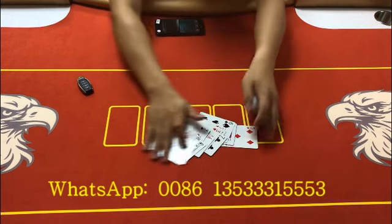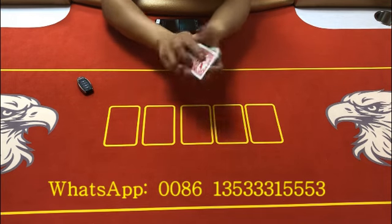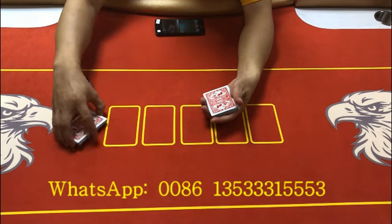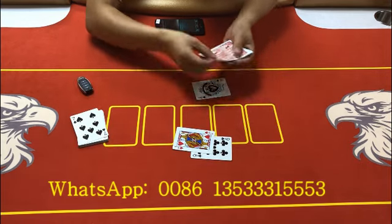Let's try it again. The color is 7, 1-2. This is 2, this is 1, 1-2.